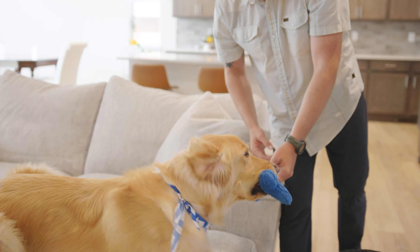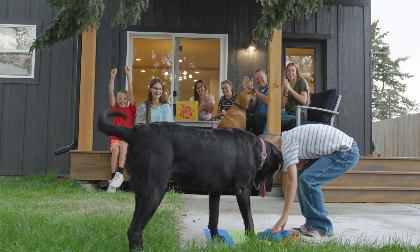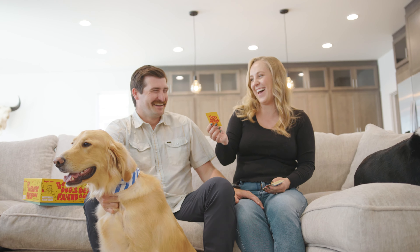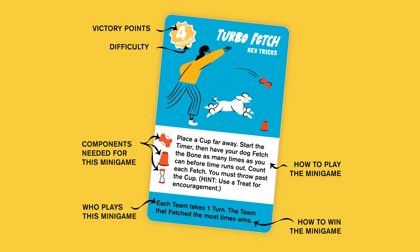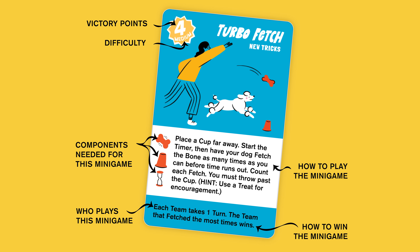Some minigames are solo play, some are head-to-head challenges, and some involve everyone. If a minigame seems too hard for you and your dog, or is inconvenient for your play space, feel free to pass on that card, or modify the minigame in a way that works for everyone. Each card shows the amount of victory points, the level of difficulty, the components needed, and how to play each minigame. The bottom of the card tells you who plays and how to win.